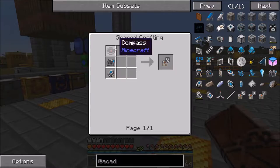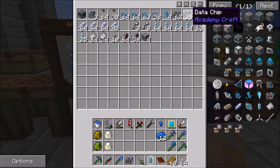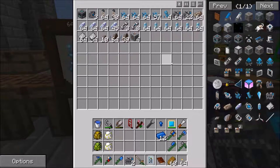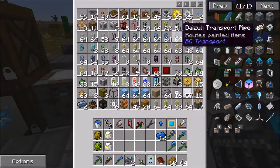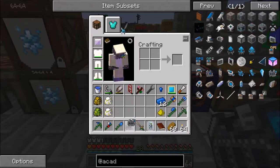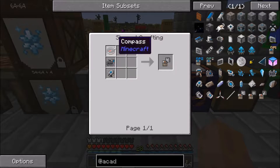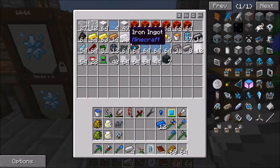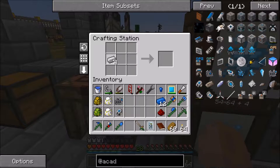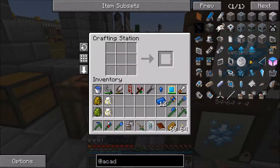Which now lets us do the progress tracker — which is a compass, a data chip, and not one of those pesky little buggers. So we need two data chips. I completely already lost it. Got it. That gives us the compass, the data chip, and that gives us that. We can install it — we do not have anything for it yet.